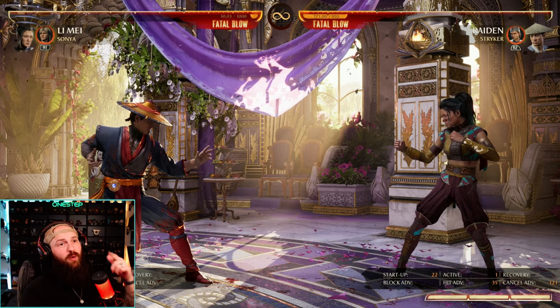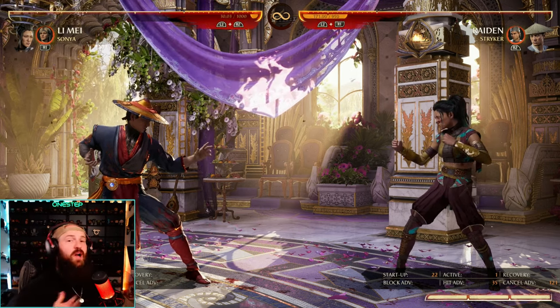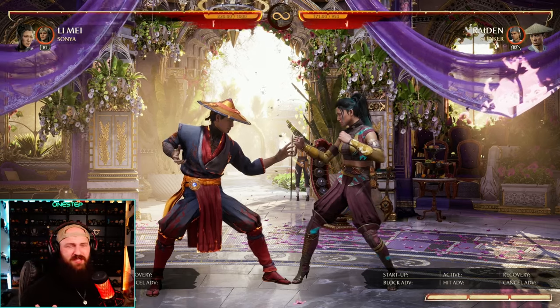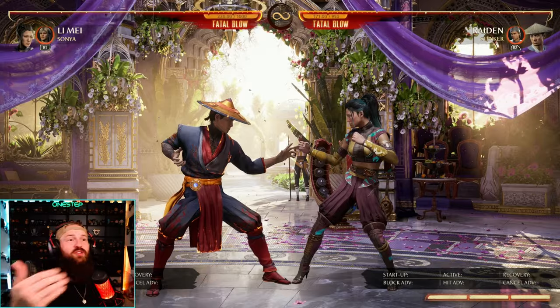As you see right there, our opponent was actually re-stood. So what that means is they can't do a wake-up at all, giving us the pressure back for more of that mix game. It's a really good tool that almost nobody uses — they don't see the use in it, but it's got great use. It allows you to keep being the aggressor and keeps the pressure on your side.